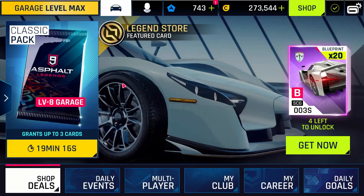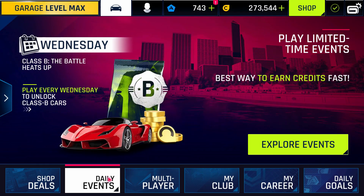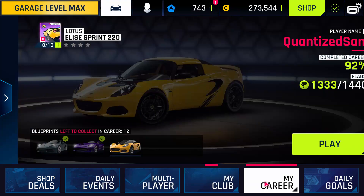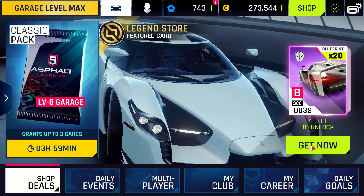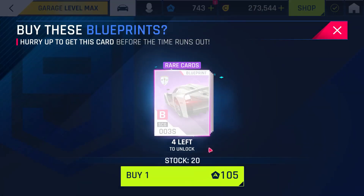One of the major changes in the UI is the revamped main menu. The earlier menu cards have now been replaced by bottom tabs with carousel-like slides showing summarized statistics for each option. Featured cards from the Legend Store and claimable card packs can now be directly accessed through the shop deals option.